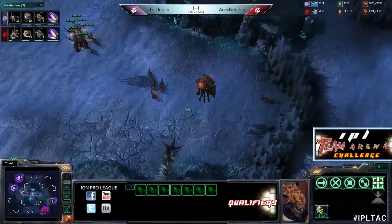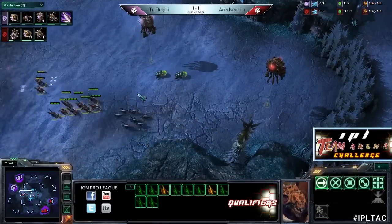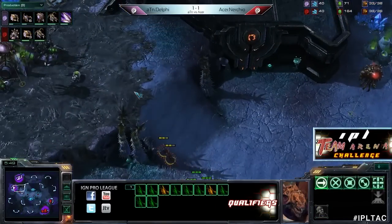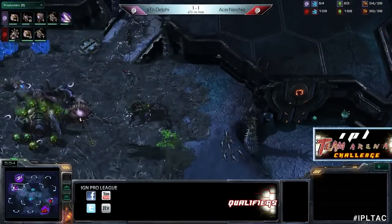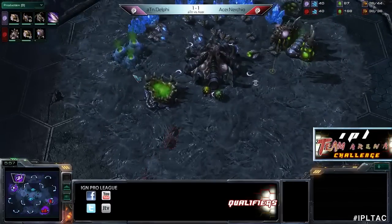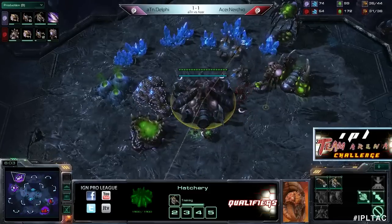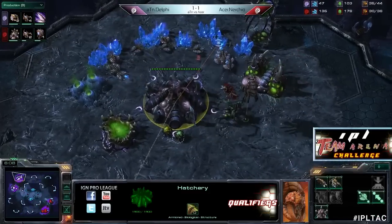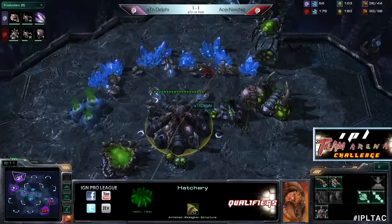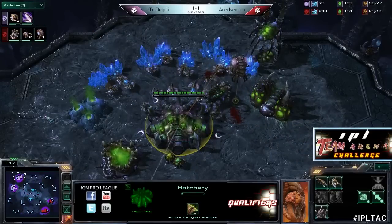Here comes Delphi now - there aren't that many zerglings out for Nerchio, and he won't be happy to see those banelings. Oh, runs right around - kicks in the nose - but there's another one. Big win there for Delphi. That was a huge mistake by Nerchio. He's going to try to focus down a drone - yes, he does get one drone. Nice target firing on the injured ones, but it's just not going to be enough.